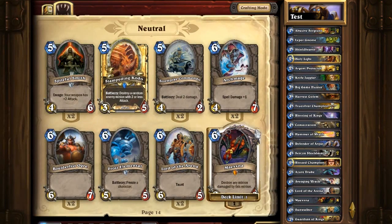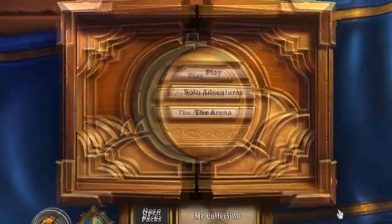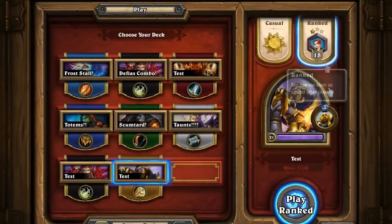And of course the legendary card from the Arachnid Quarter which is Maexxna — it destroys any minion damaged by it, basically like the Emperor Cobra. Without further ado, I'm going to show you how this Paladin deck plays in ranked. I'm currently Rank 18 and I don't see myself getting any higher, but let's go.